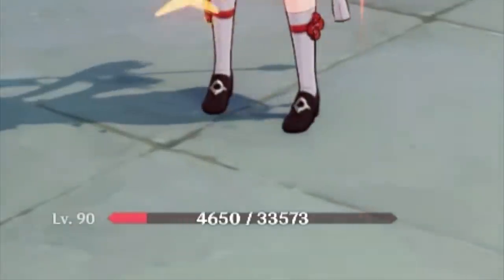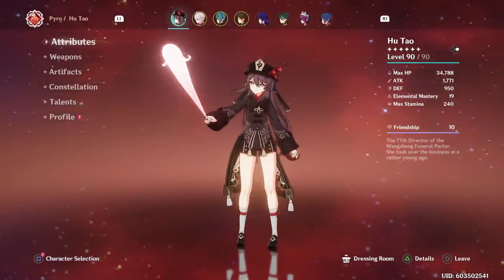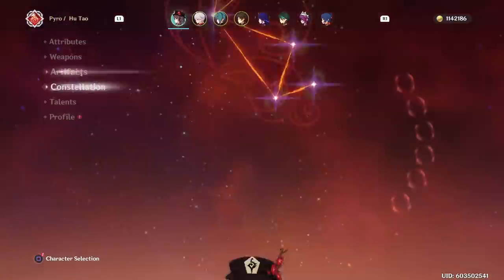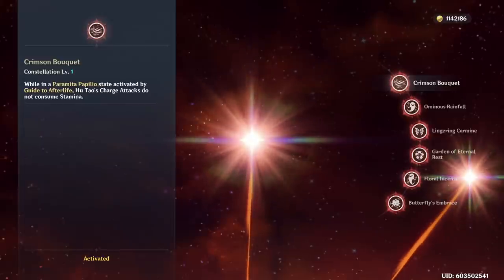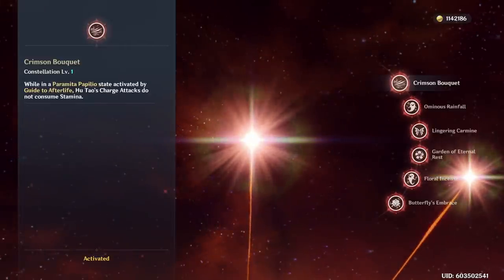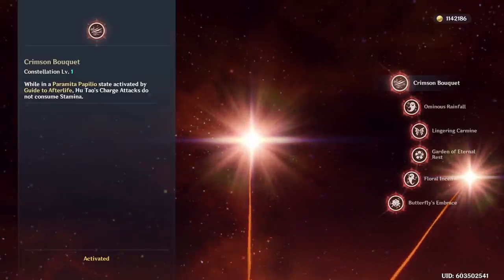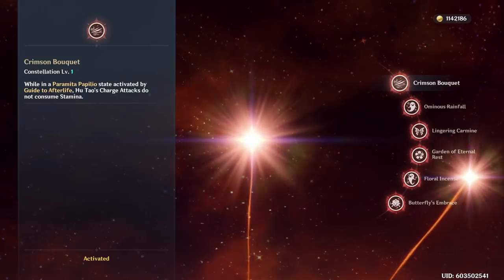And because you want to be playing Hu Tao at low HP at all times, this could lead to disaster real quick. miHoYo knew this was an issue with her kit, and therefore they decided to lock something behind her C1. Hu Tao's Constellation 1 essentially makes it so that every time she uses her skill, her charge attacks do not consume any stamina. So you can see why this constellation is so coveted — does this mean it's an absolute necessity? No, but it does make things a lot easier.